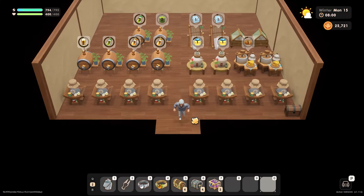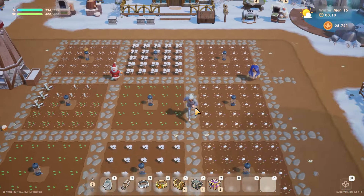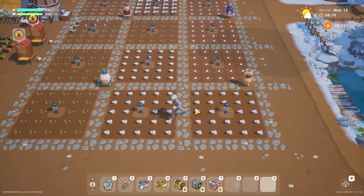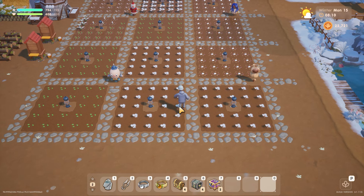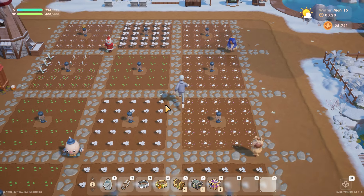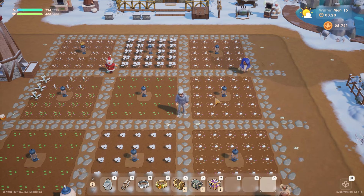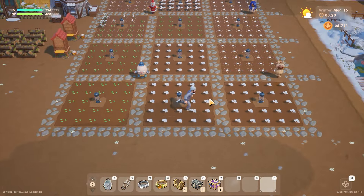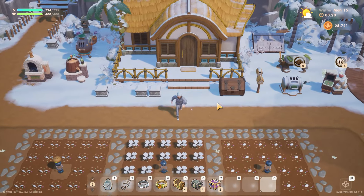The stuff's coming on nicely - there's the cotton plants. These tea plants look ready to harvest. Let's go out to the shed and get the tea going and the kegs. The cotton takes eight days - that'll be winter 23. The snowdrops are 11 days, that's winter 26. The teas I planted are 10 days, so winter 25. That's when we should get the harvests. It's not stuff that will stay and keep producing, so it's a one-and-done situation.